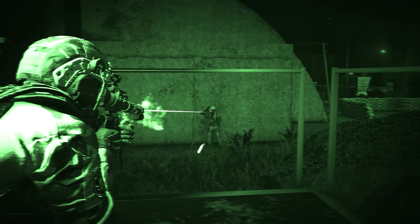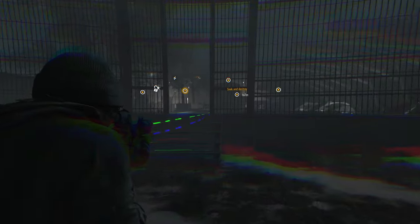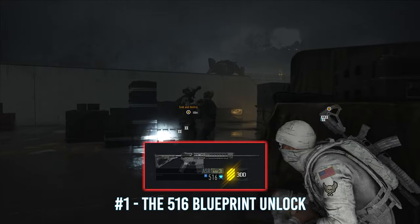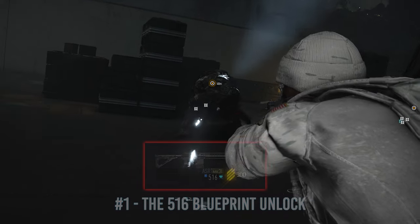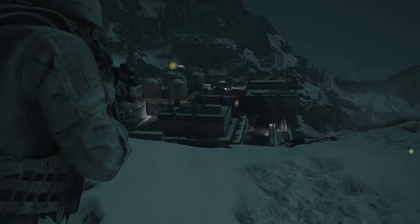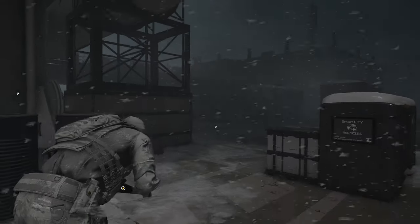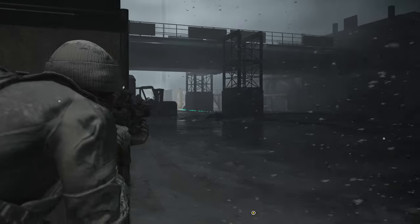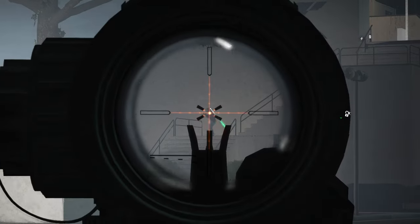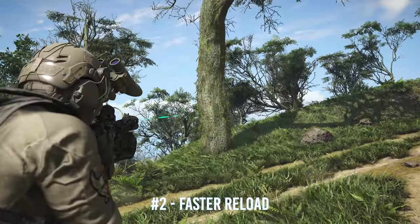The 516 assault rifle blueprint is different from all other blueprints — you can't buy it and you can't find it randomly. You have to complete a series of side missions in the right order to earn it. I did a detailed video on the 516 a while ago; I'll link it below.